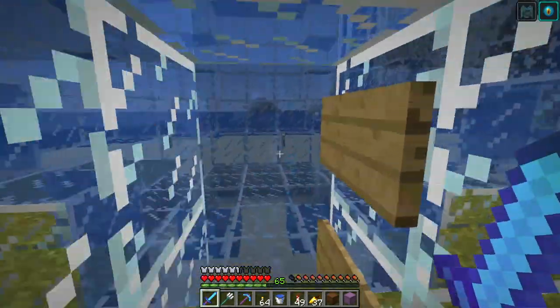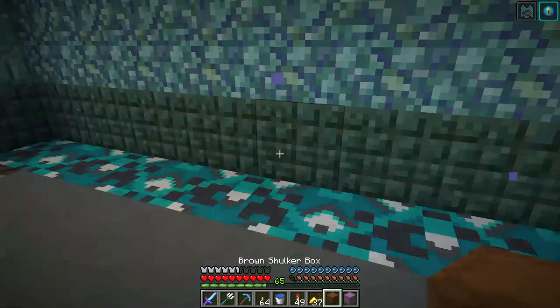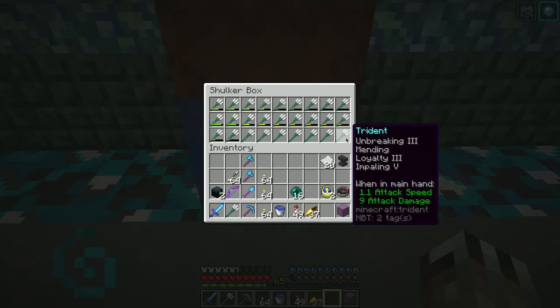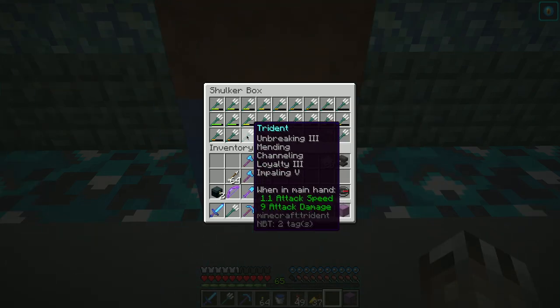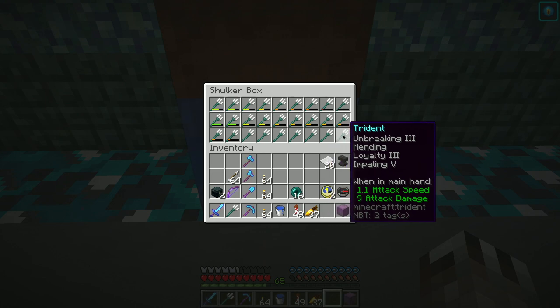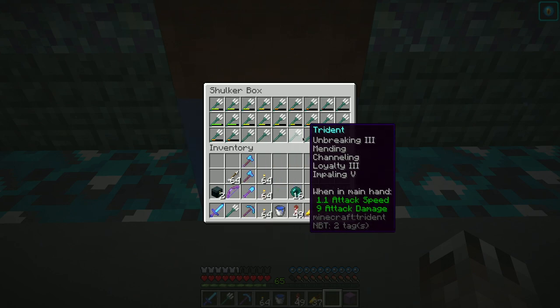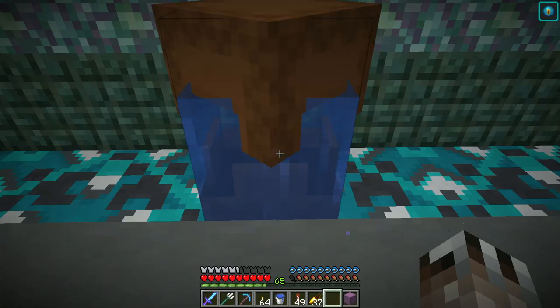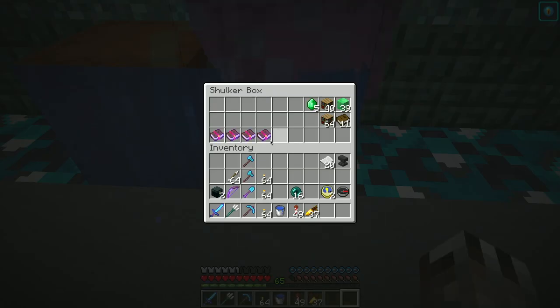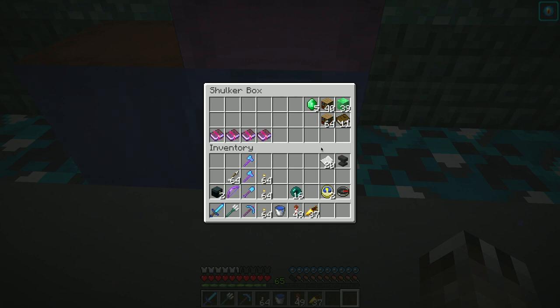So anyway, I have some stuff in my pocket - I have tridents and I've repaired some of these tridents up. Some of these have impaling and loyalty on them so they're good combat tridents. And then these have the same but they've also got channeling on them. Then I have some riptide books I need to combine into a riptide three, which is going to be expensive - I need a better villager for riptide.